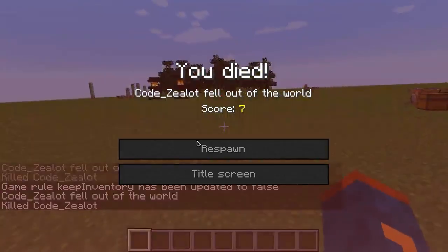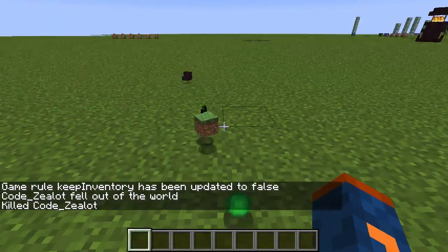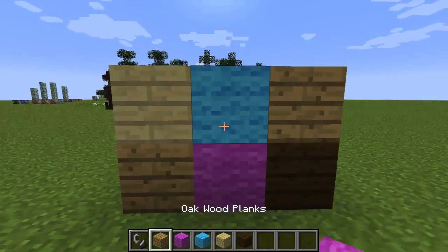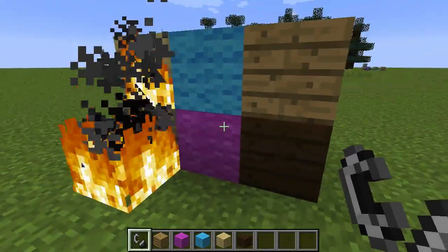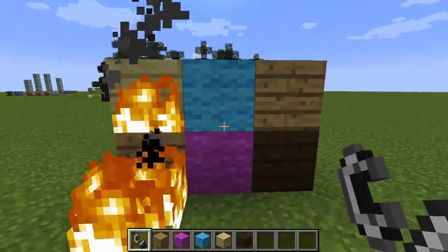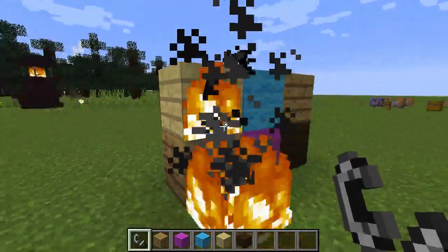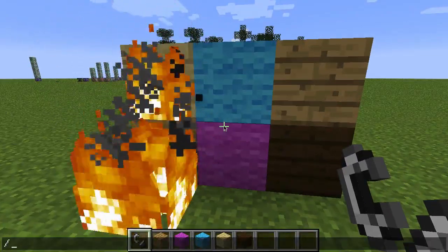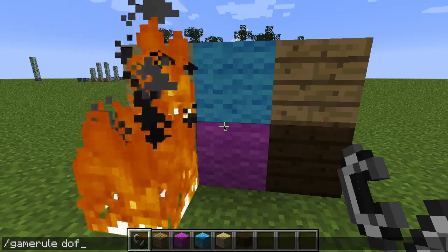Now when I kill myself, I'll lose all those items dropping them on the ground — and there they are. One of the most common things that people use the Game Rule command for is to turn off the fire spread on a map. So if I go ahead and put these blocks on fire — all of these are flammable blocks in Minecraft so they will burn up — but as you can see, the fire is not consuming these blocks because I've already set this game rule. Let's go ahead and look at it: Game Rule doFireTick.